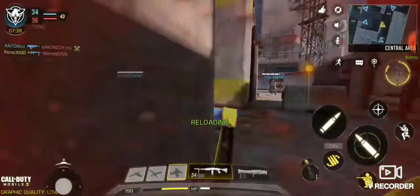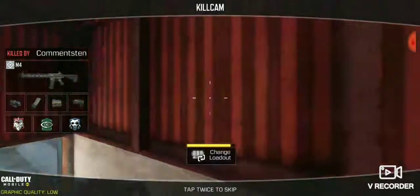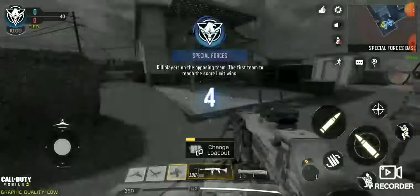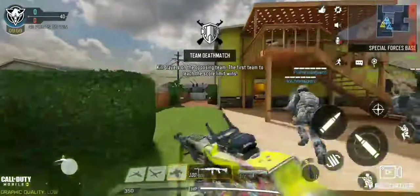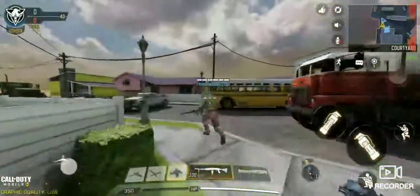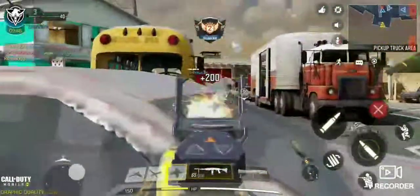For my perks I have Agile, Toughness, and Ghost. Agile is to make you faster and also helps you aim down sights faster. Toughness makes your character flinch a lot less, so when you're getting shot you won't flinch as much.